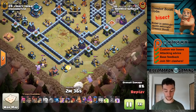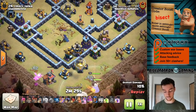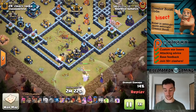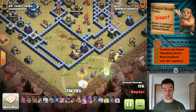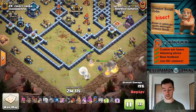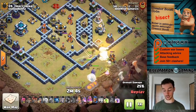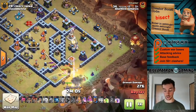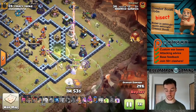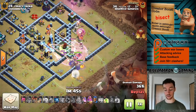The exposed buildings are taken out by the Queen and Warden. Drops the Warden first to create the funnel, makes sure the Queen pathing is right, then the Queen is dropped down and the healers switch onto the Queen. Headhunters to help deal with the Royal Champion — don't want to waste spells or hero abilities. King, siege barracks, and an extra Super Witch — a ton of investment on the side to create that funnel. But the funnel is so important on Super Witch attacks, so it's definitely worth it.